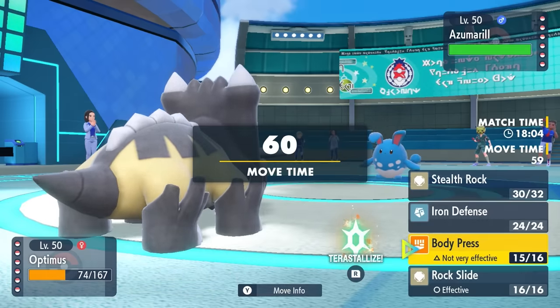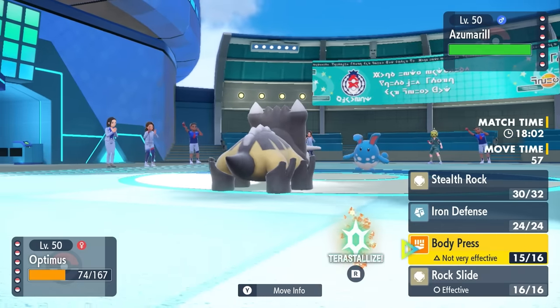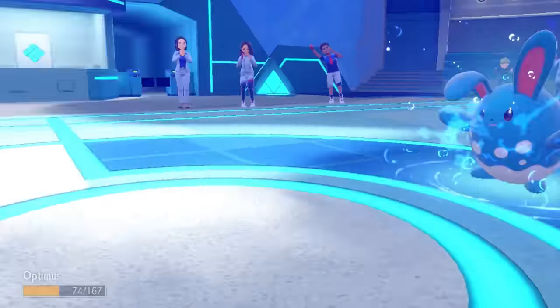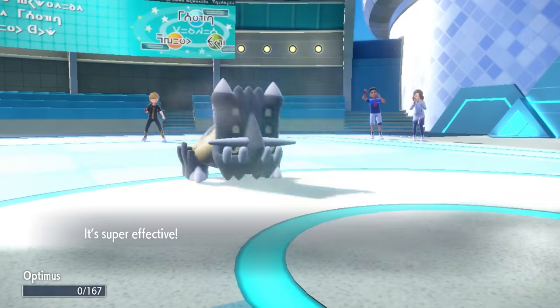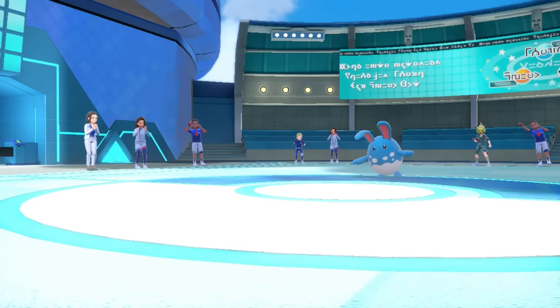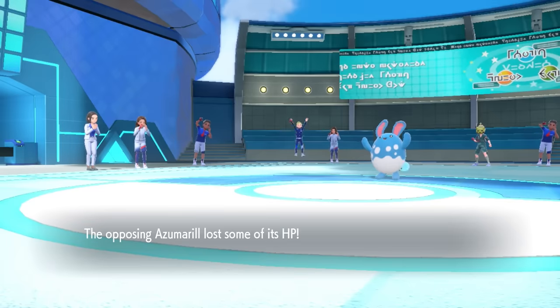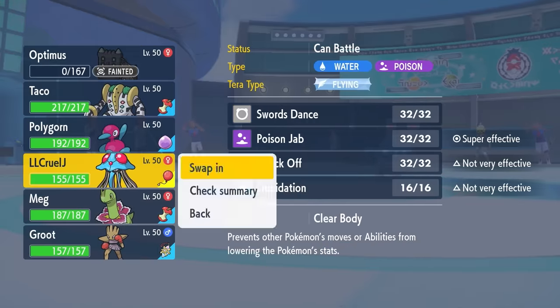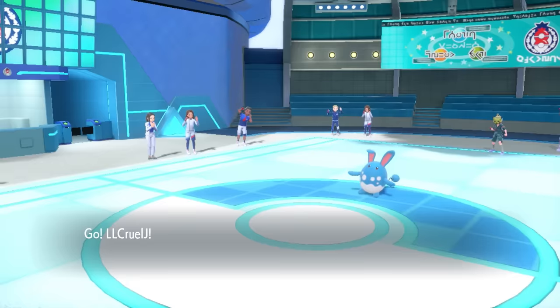It brings in Azumarill. Azumarill is a threat if it wants Belly Drum, but it just goes for Liquidation and takes care of Bastiodon. We did exactly what we needed to do — forced Maushold out, stopped further setup, and got Stealth Rock up. With the free switch, Tentacruel is in a perfect spot to come in.